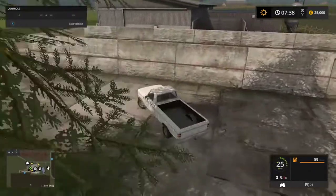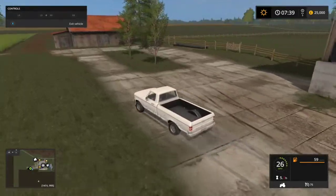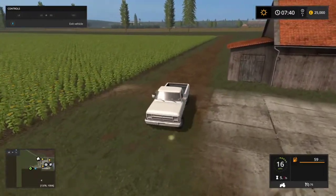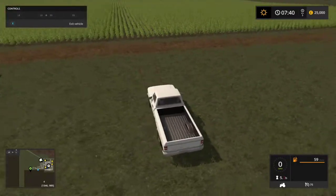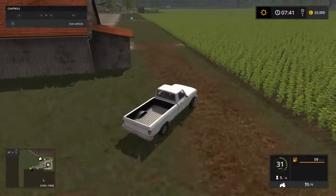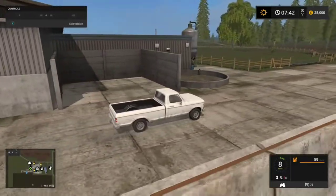Straight ahead are the cows. I believe this is the silage bunker - standard Giants cow area. Water point for the cows. Just a shed there. Large grass field, large pasture area. It doesn't look to have field definition, so if you want to use that for the hired worker it looks like you'll have to plough it up. Down here we have a slurry manure pit - pretty standard.